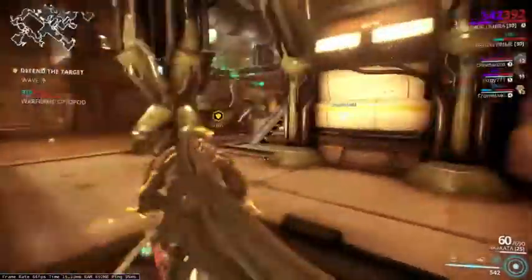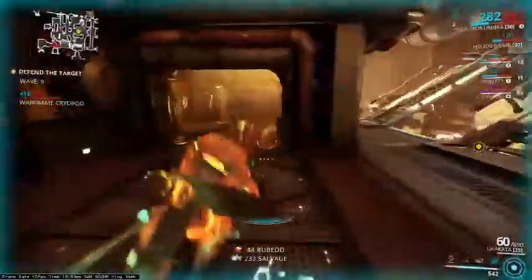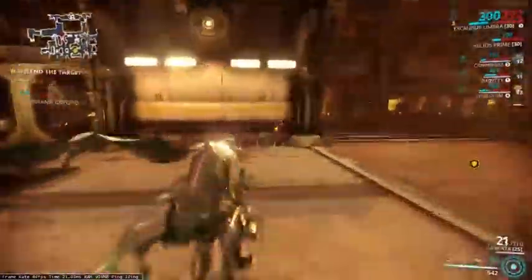Alright, what's up everybody? I'm gonna make this really short video real quick on this little bug that I found with Umbra's ultimate, but as you can see I do have a Grogata out and I can shoot the Grogata perfectly fine.